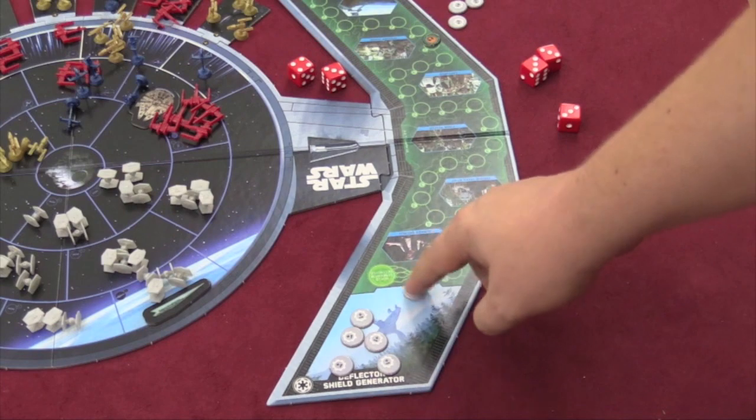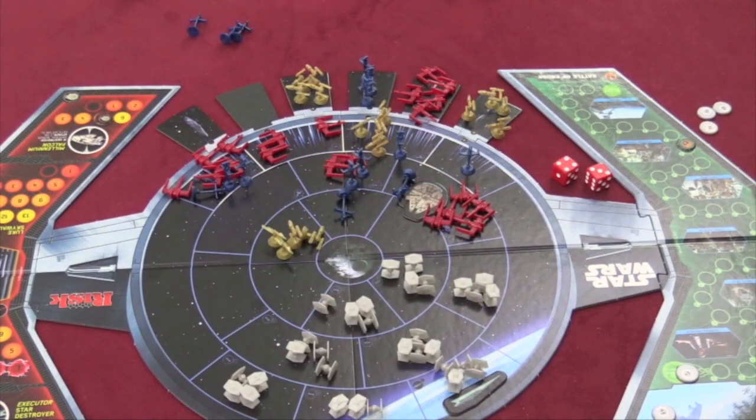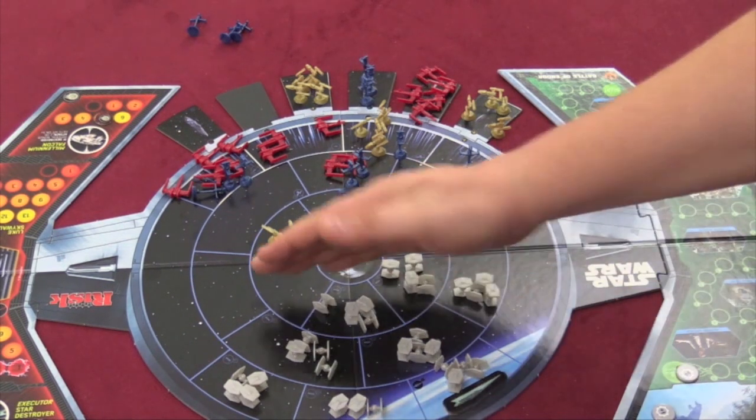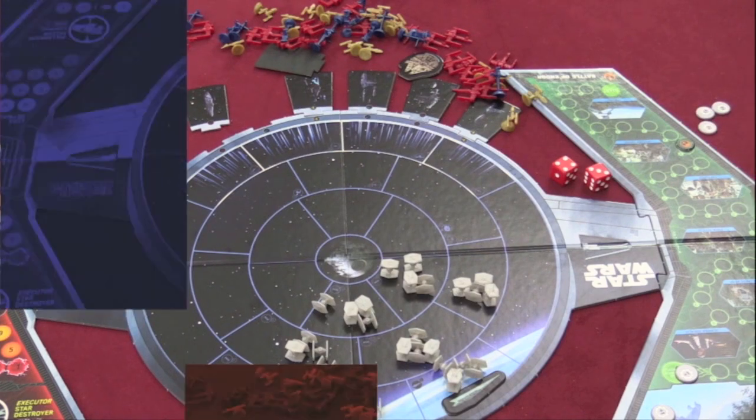Once the Shield Generator track has gotten to the end, the Rebel can use any ship next to the Death Star, attack it, and if they roll a six on the attack, the Death Star blows up. The bad guys win by essentially wiping out all the good ships — if they do that, they win.